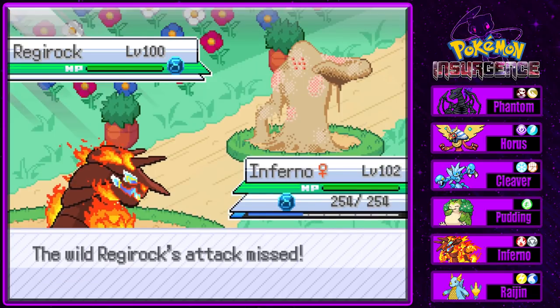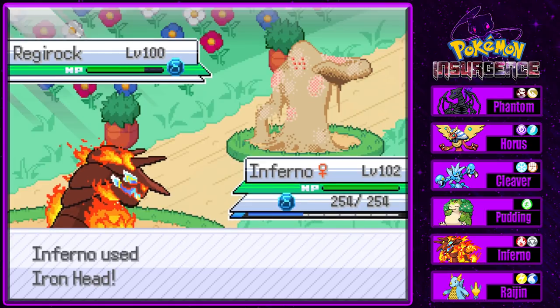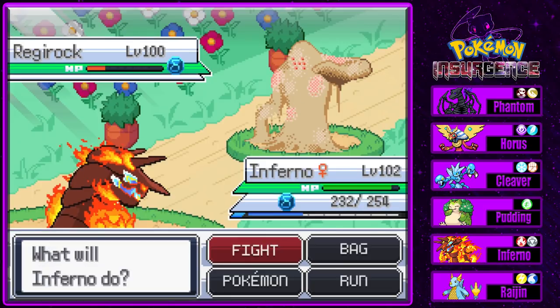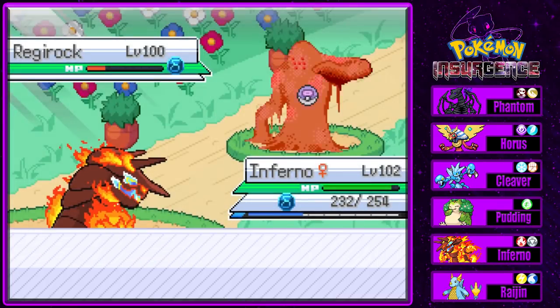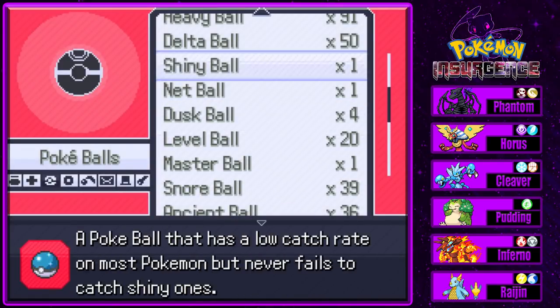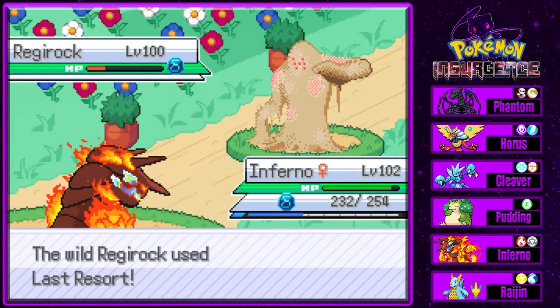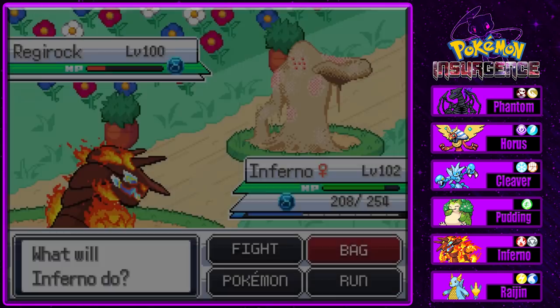Here we go - Delta Regirock at level 100. Let's go for Iron Head. It has Fissure - oh great, this is gonna be fun. It has Recover too, that's annoying. If it's going to go for Fissure I guess that's fine. I wish we were a little bit faster, but whatever. Let's go for a Snore Ball. I'd be able to catch it with the Snore Ball - we've done it a couple times. Let's throw some Delta Balls.